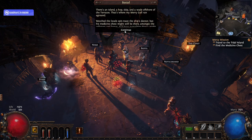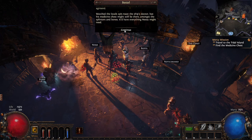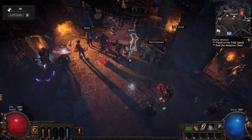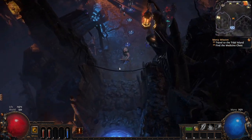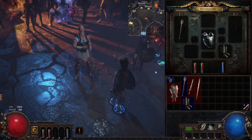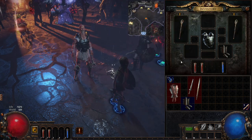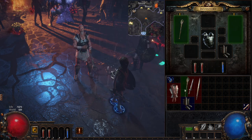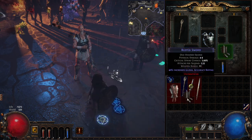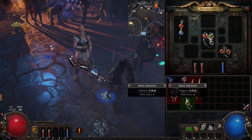I comment on how nice it is that this type of game has voice acting — Pat agrees. I consider whether to dual wield. Pat has never played a Templar either so he's unsure. I notice the compare button on items and start comparing gear — one has 9, one has 8.